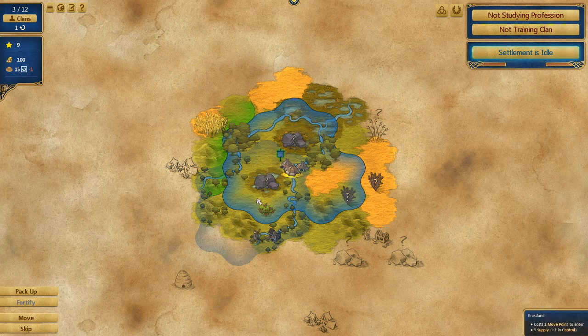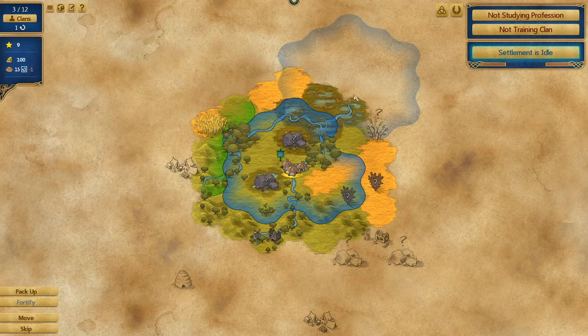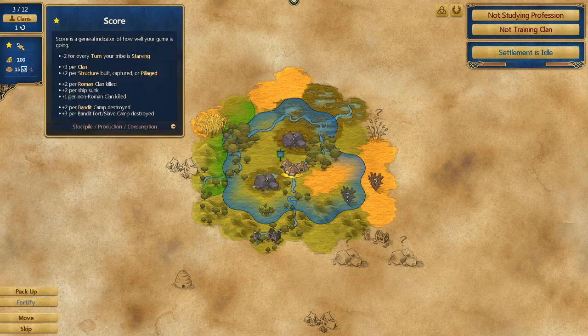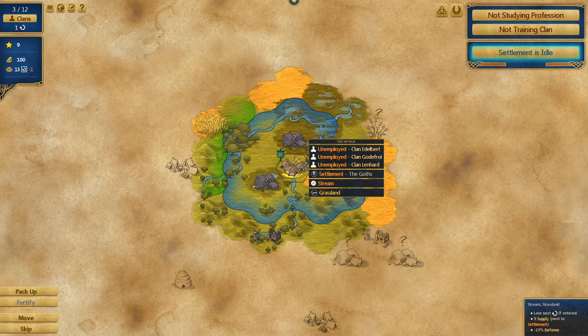Let's just go over the user interface. Down in the bottom left we can pack up and move our settlement, fortify if we have the resources, order the settlement to move to another location, or just skip the turn entirely. Top left we have how many clans we have — currently three out of 12. We can increase this, and it is one turn until we get another clan joining us. We also have our general score, gold, and food. Food is very important in this game — you have to get enough food to last through the winter. There's an evolving map that fluctuates depending on the seasons, which is very cool.